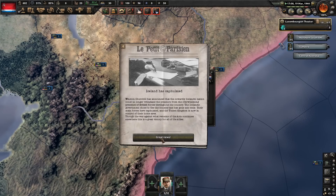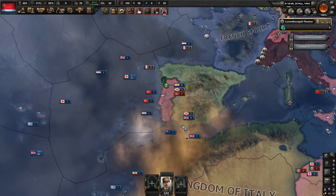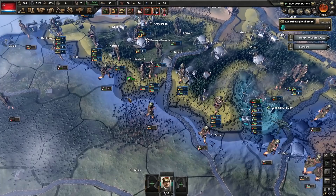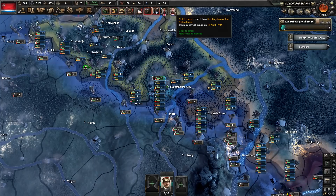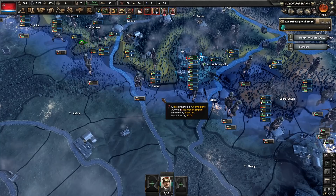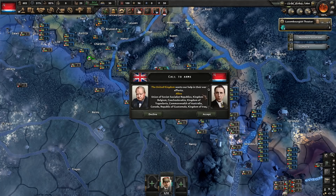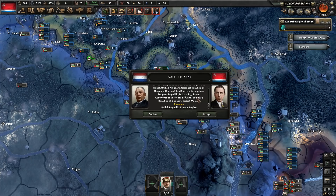Things escalated a little bit more — not only has the UK invaded Iceland for some reason, but the French Empire has declared war on the Kingdom of the Netherlands. That's going to really stir things up right now, because the Kingdom of the Netherlands is part of the Allies. So immediately France is also at war with the United Kingdom and with Belgium. We can see some fighting going on in Belgium right there. And the United Kingdom and the Kingdom of the Netherlands are asking us to join into the war as well. So we have right here an opportunity to completely change our strategy and diplomacy — we just spent all of that time making sure France didn't fall.